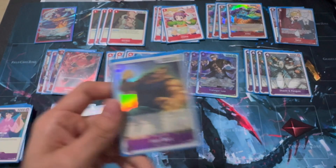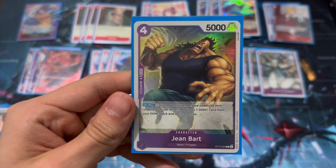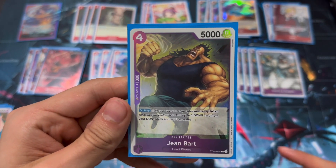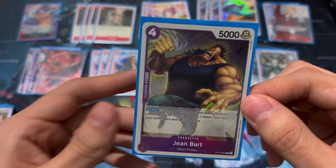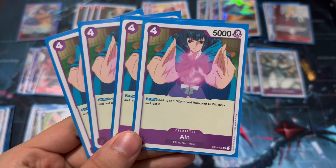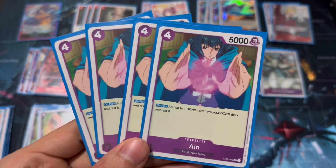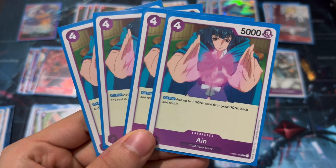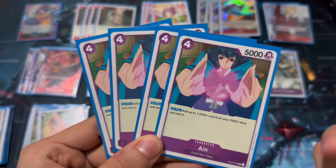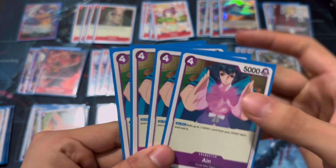Jean Bart is a one-of oddball: on play, rest a Don to add up to one Don card from your Don deck and set it as active. He's a little tricky, so I'm only playing one copy. I've recently replaced the other copies with Ain from the old film deck. Her on-play effect automatically adds a Don from your Don deck and rests it — no restrictions whatsoever. You can play her with the leader's effect or just rest four Don, get a free Don, then do the Law effect. She doesn't have a counter, but she's free to play with the leader's effect, and you're only minus two Don to play her. She's also a 5,000 attacker the following turn — that's why I love her at four copies.